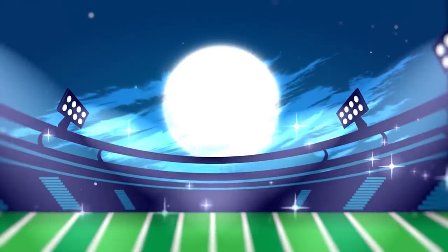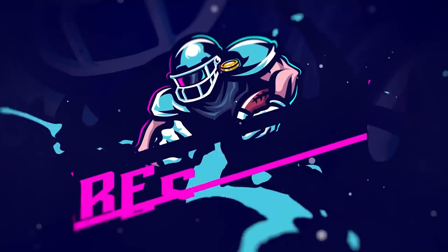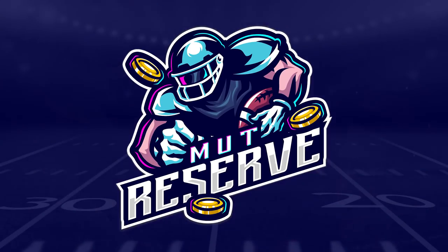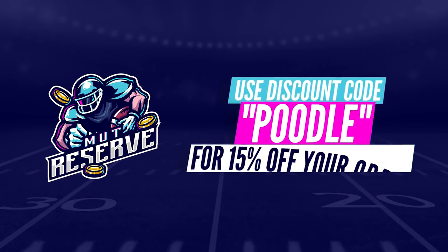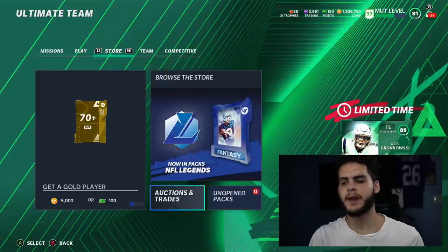If you guys are looking for super cheap and reliable coins, look no further than my sponsor MutReserve.com. They're awesome to work with, they've got 24/7 support. Don't waste your money on packs — hit up the sponsor and use code 'poodle' at checkout for 15% off your entire order.